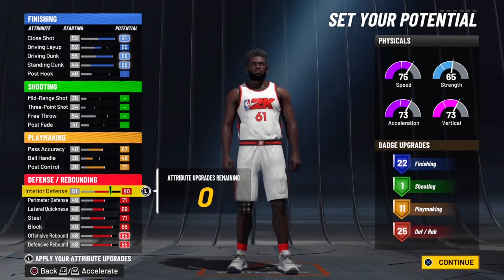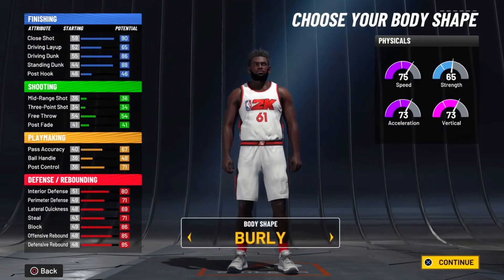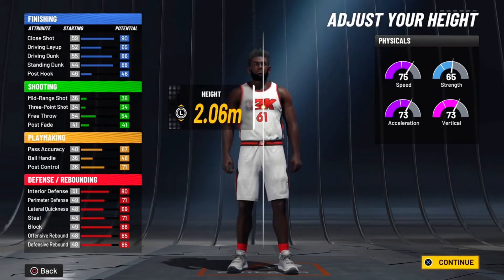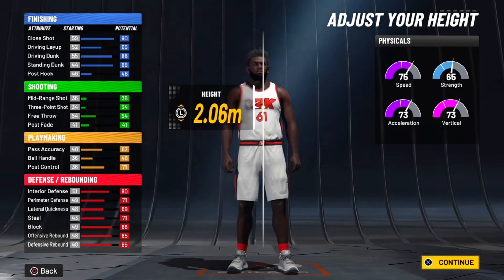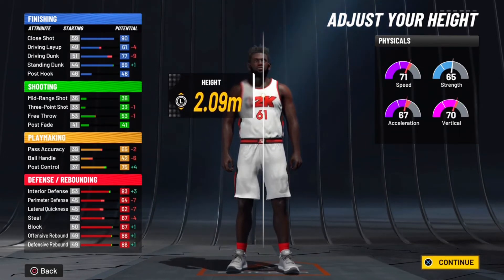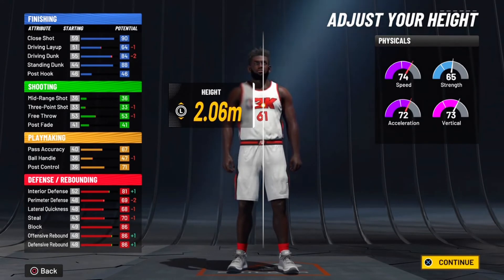For the body shape I always take burly, but it's up to you. For the height, make sure you guys have metric set before you even make this build. You want to go all the way down and then all the way up — that's how you do the metric glitch.